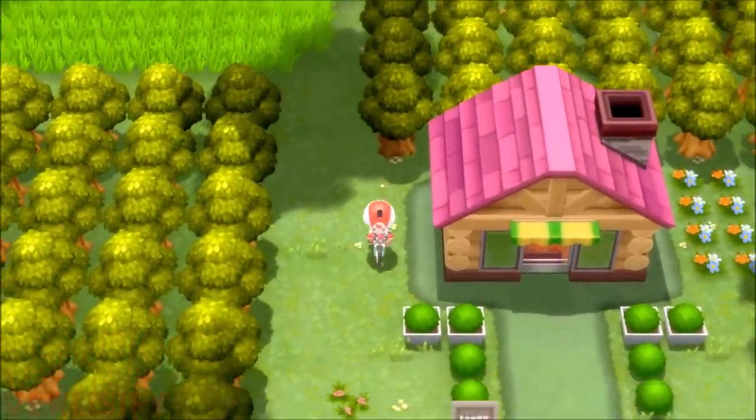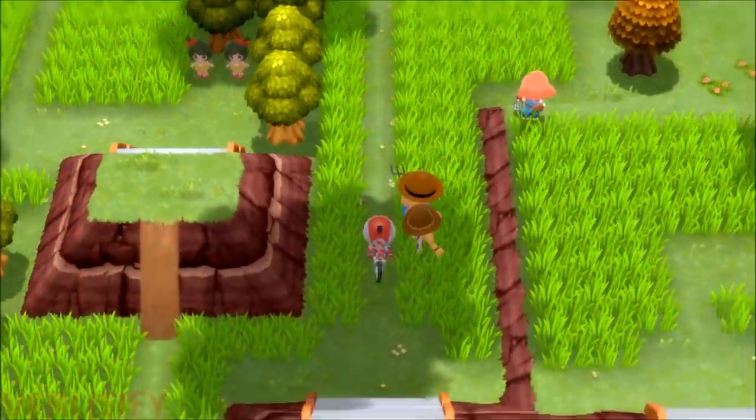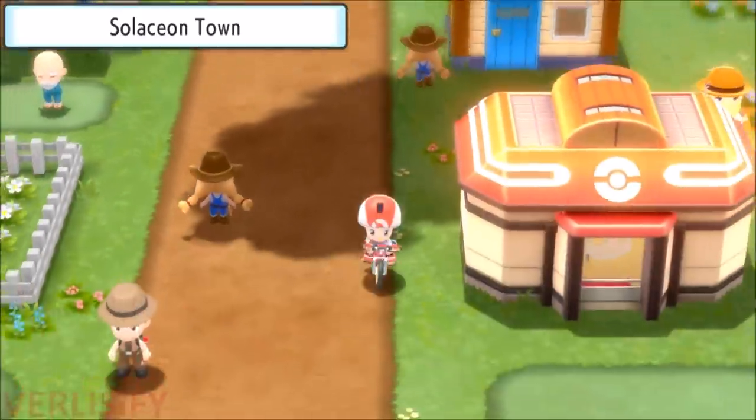Get the national dex, or complete the Sinnoh dex, get the national dex, run around the region, and eventually it'll just hatch. It's an egg — there's nothing crazy about it.